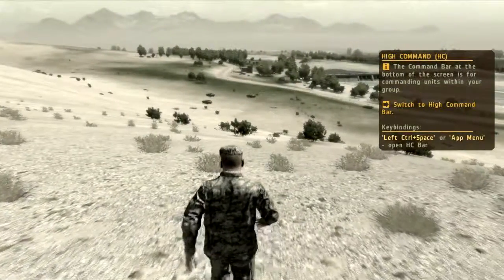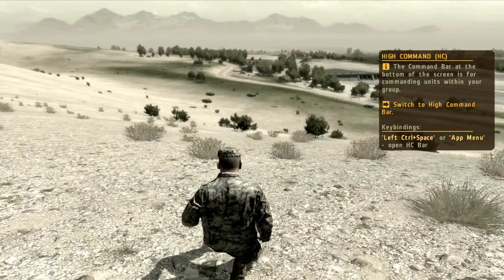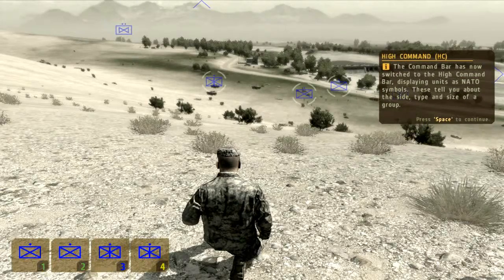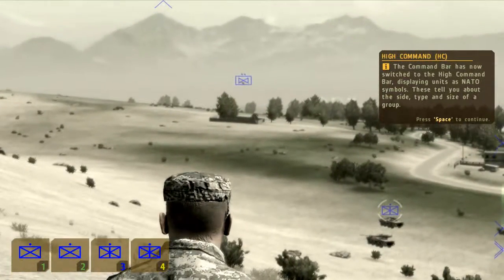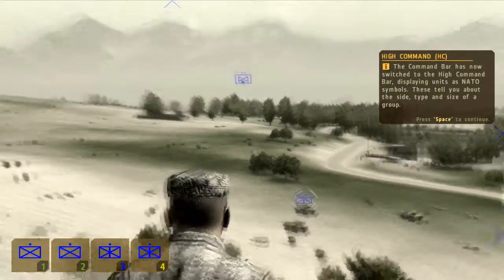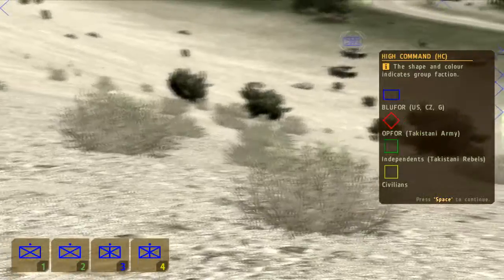The command bar is used for issuing commands to units within your group. The high command bar abstracts the control of a number of groups of units to a single interface. It might seem like our artists have been getting lazy, but let me assure you that's not the case. These blue icons are NATO symbols, which provide quick and simple indications of the faction, type, and size of a group. The window to the right explains the symbols in more detail.